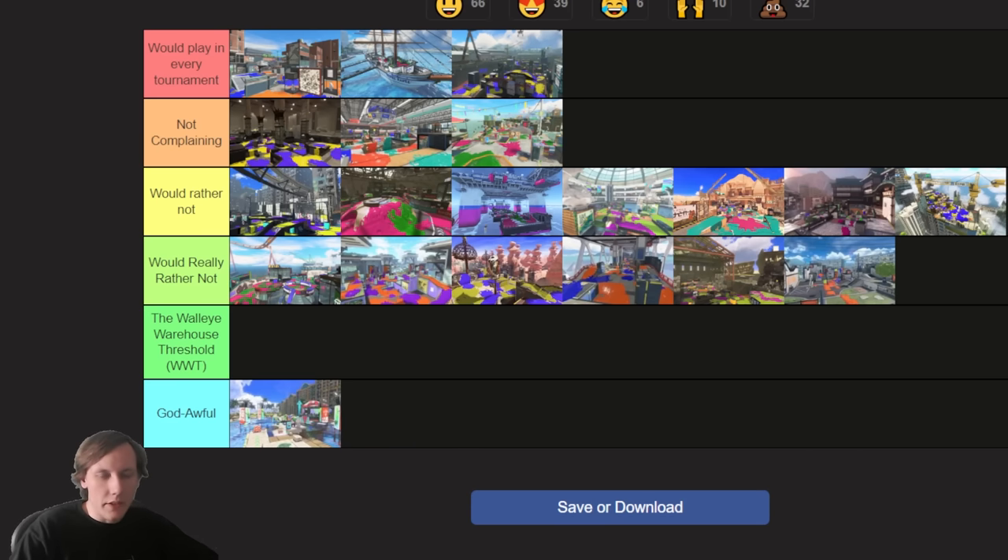The first tier is maps I would play in every tournament if they wanted to run them — and they're all Splatoon 2 maps. Not even the best Splatoon 2 Tower Control maps — I loved Piranha Pit's tower layout in Splatoon 2, the Reef was a pretty solid Tower Control map — but these are the ones that carried over and they work pretty well. The classic, very popular one everyone's running is Inkblot Art Academy.